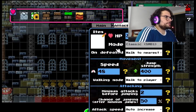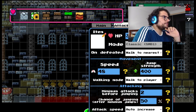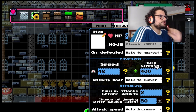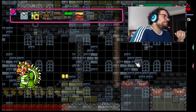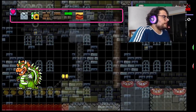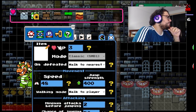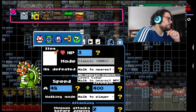The first page has HP, which is the amount of hits it takes to kill him. Then 'on defeated' is simply the event that's going to happen after we kill him. Right now I have 'Walk to the nearest NPC,' which is what happens when we walk towards Peach when she falls down. And then 'No special events' means absolutely nothing special will happen after we kill him.